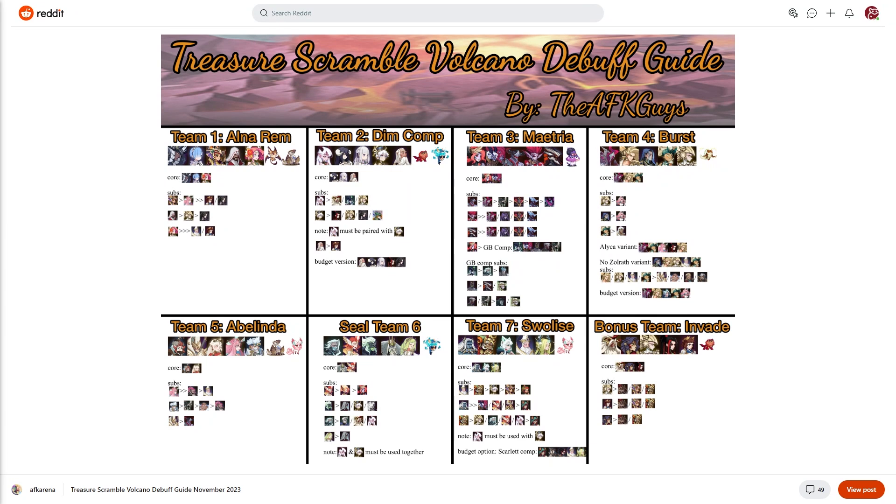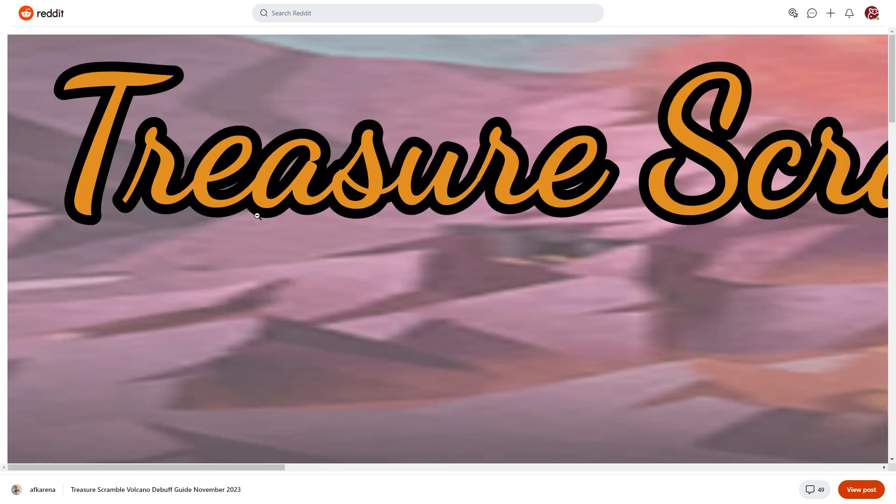Here is the treasure scramble volcano debuff guide from AFK Guys — big shout out to them for putting this together. A majority of the visual guides like this we don't see as many of anymore, so I definitely wanted to run through this. I'm also going to leave a link to the guide down below so you can go to Reddit, bookmark it, save it — whatever you need to have access to it in the future.